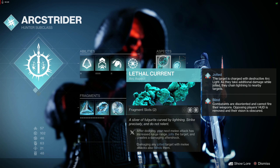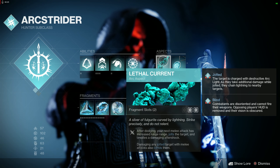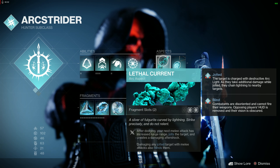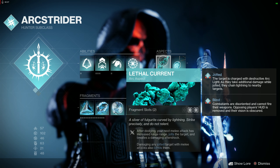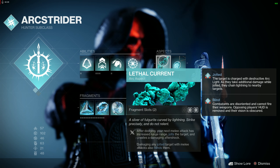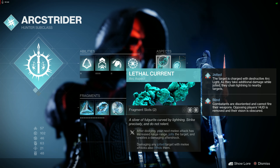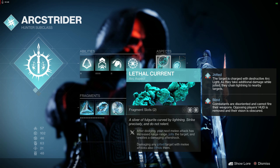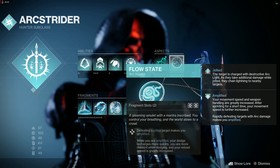For aspects you're going to use Lethal Current — it gives you two fragment slots, and after dodging, your next melee attack has increased lunge range, jolts the target, and creates a damaging aftershock. You'll see this a lot in the gameplay loop — that's how we chain lightning. Damaging a jolted target with melee attacks also blinds them. A nice side benefit: if your grenade hits a champion and you melee them afterward, it'll blind them.